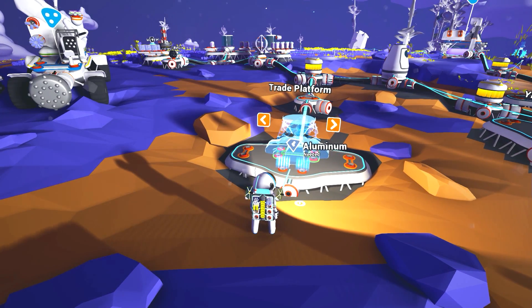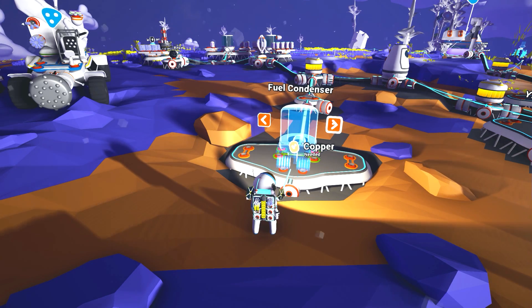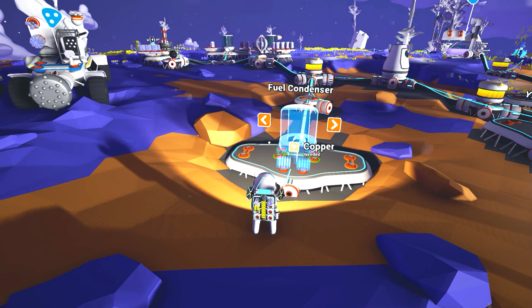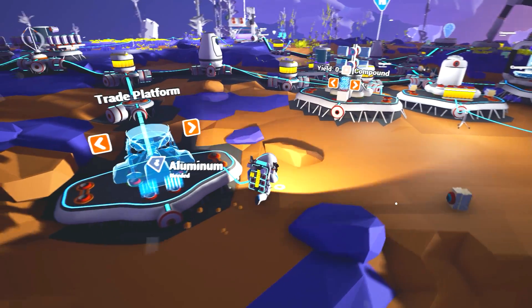So you're gonna need two blueprints: a trade platform and a fuel condenser. You're gonna need two copper and two aluminum for that, and a fairly strong power source.